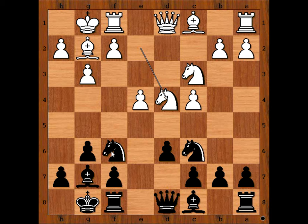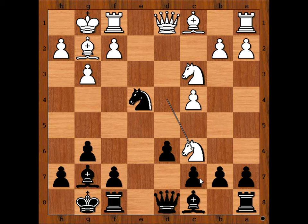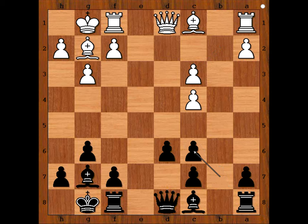Pawn takes pawn on d4, knight takes on d4, knight takes on e4. Now if knight takes on e4, bishop takes on d4 and black is better. So in this position, white played knight takes on c6, but now instead of pawn takes knight, knight takes on c3, pawn takes knight, pawn takes knight on c6, bishop takes on c6. It is black to move — what would you do? Rook to b8 comes to mind.